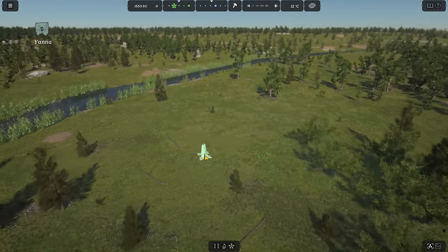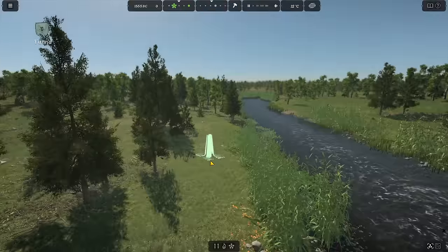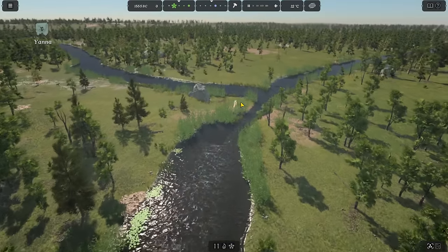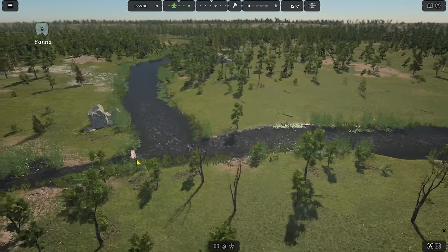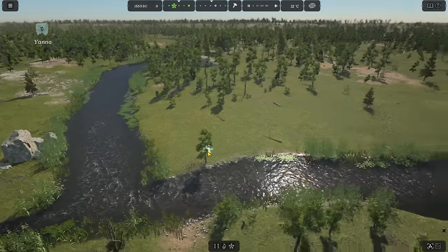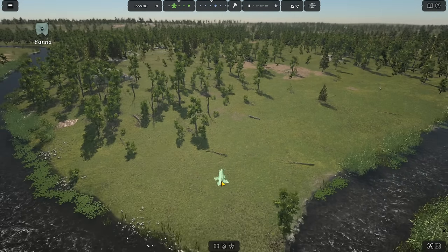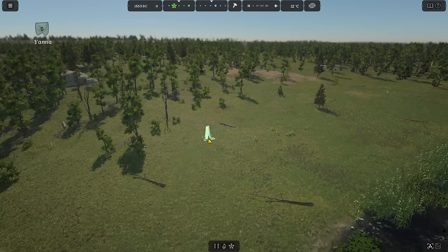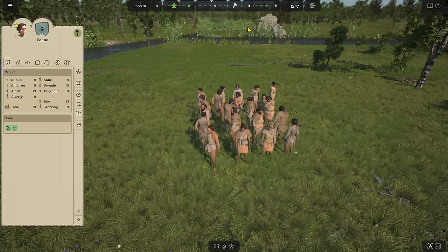Something that used to happen in this game is that wherever you chose to start your settlement, people would just randomly spawn on the map. But now they've given us a little arrow to tell our people where to deploy all their stuff. There's no better spot than over here — plenty of open land, trees, reeds, and fresh water, perfect for drinking and fishing year-round. And now 21 people showing up — teleportation, totally not realistic at all.